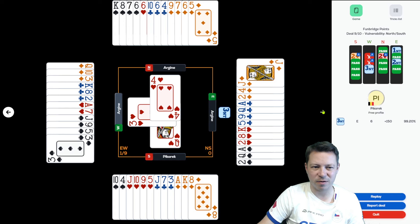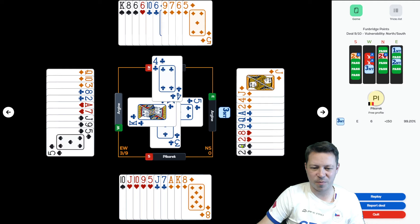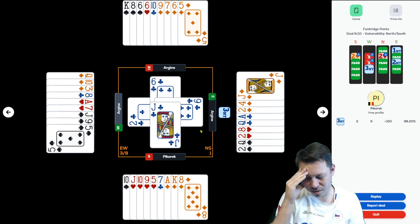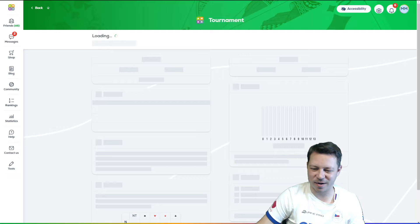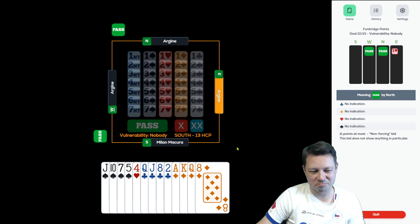Because there were a few more who overcalled to diamonds, so they lead a heart. They cash, and if they play the club towards the 9 — how are you doing this? Did you get lucky with these card plays? This is just stupidity. They even didn't test the spades good enough. Anyway, I did my best.